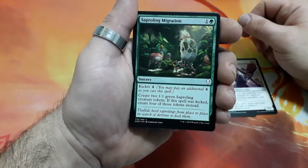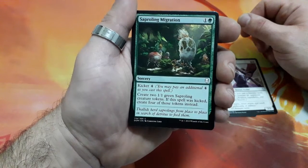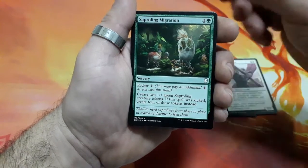Superlink Migration, 2 drops. He has Kicker for 4. Create 2 1-1 green Superlink creature tokens. If this spell was kicked, create 4 of those tokens instead.